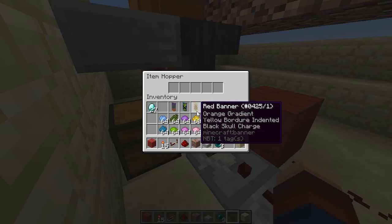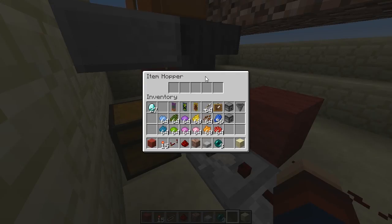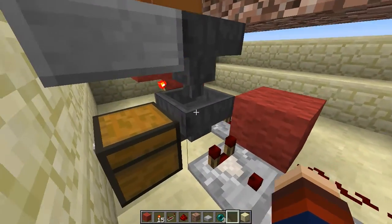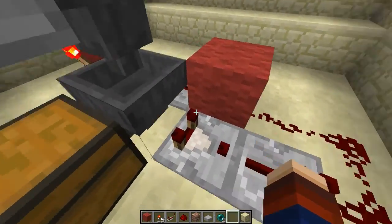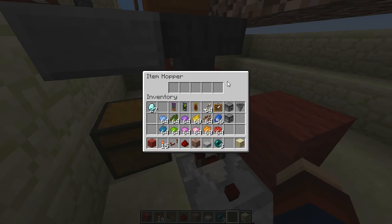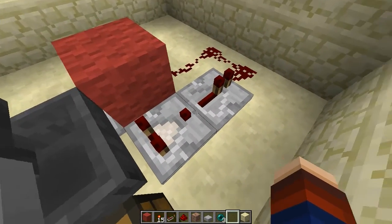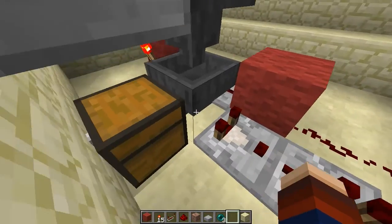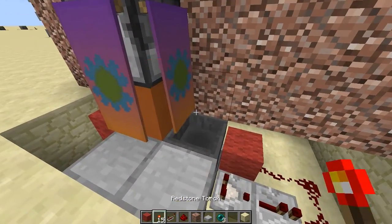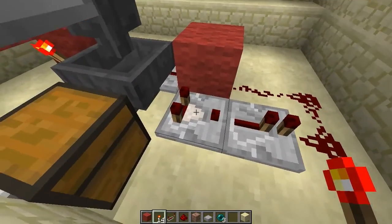The bottom hopper could be hooked up to a filter — I haven't done that here, but if you wanted to put some items in there to stop certain items getting through that would totally be a viable option. This then hooks up to the comparator, which basically detects any item passing through the bottom hopper and provides a redstone signal. If you only put one item in, it provides one pulse.